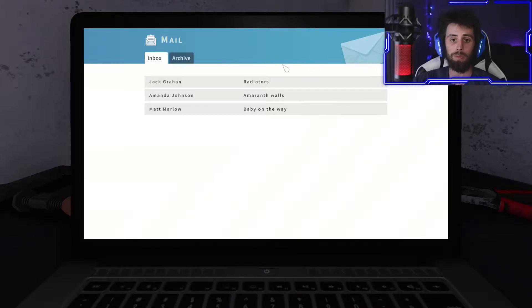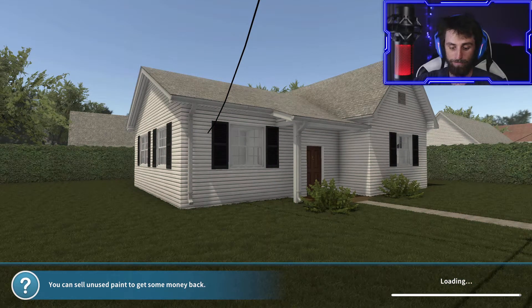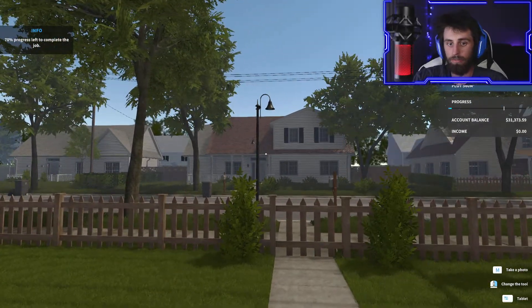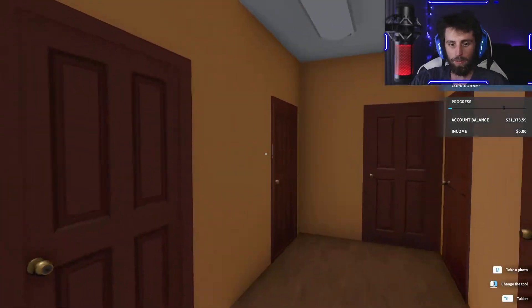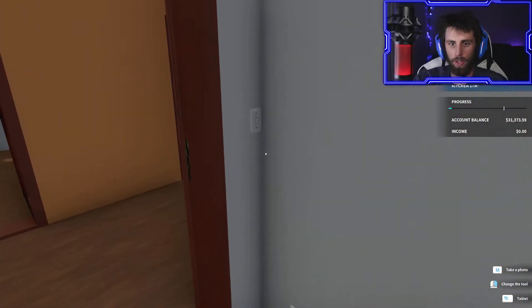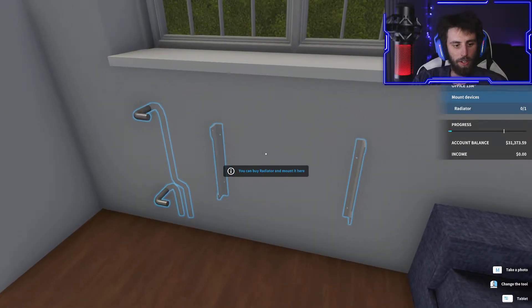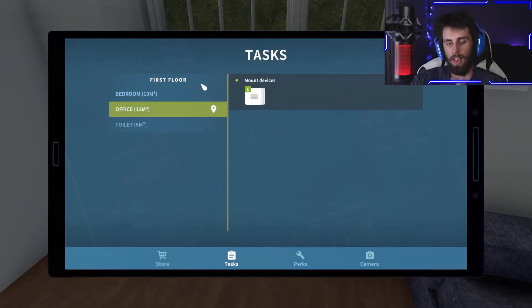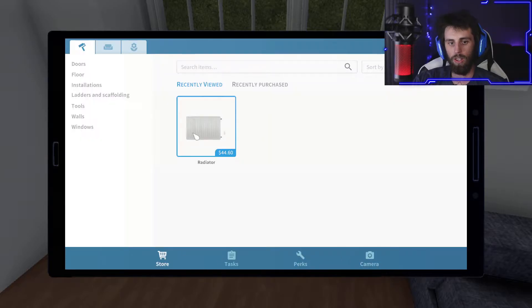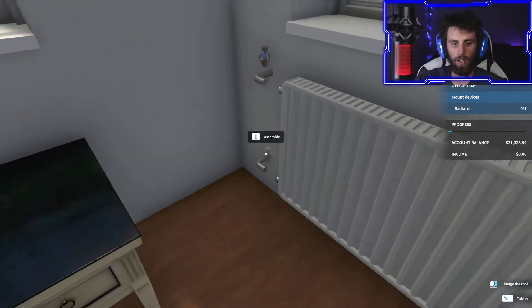There are some nice houses up for sale online here. This guy needs radiators, so we're gonna go through and do these jobs. We need to make a bunch of money. I'm just changing the radiator - there it is. You can buy a radiator mount, press that tab button, go to the store and grab one of these radiators. It's pretty easy to install - I'll put it right there and we can assemble it.